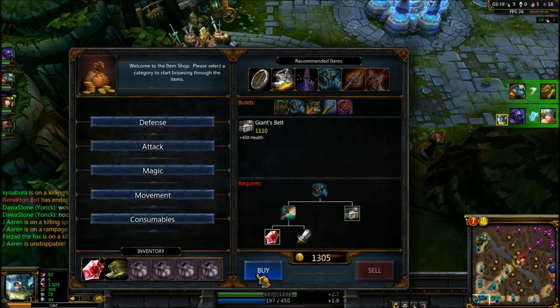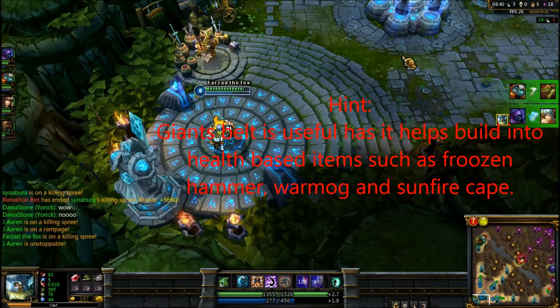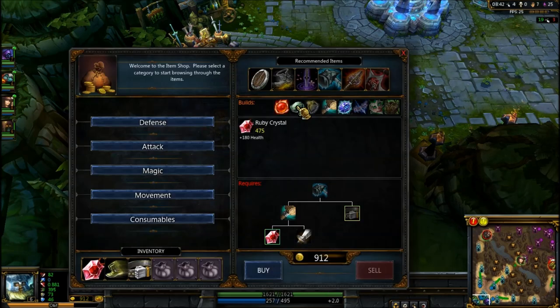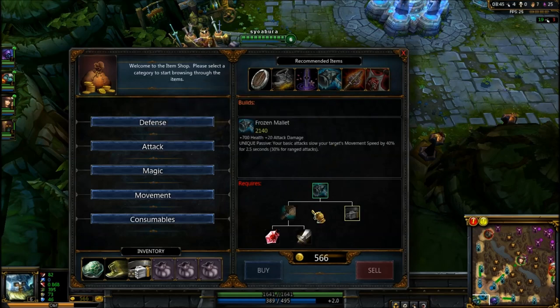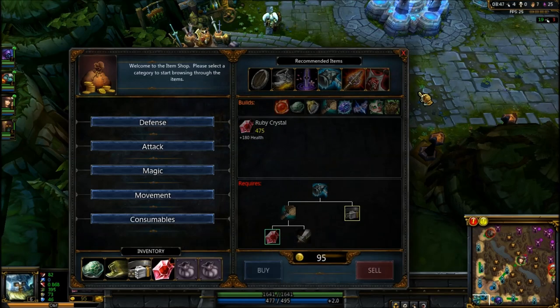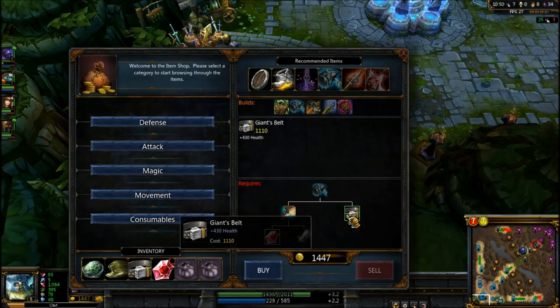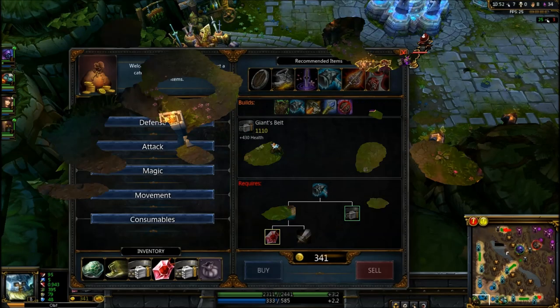Then we get a Giant's Belt, which gives more life and is pretty useful. Carry on building gold with the Heart of Gold for the GP/5, buy another ruby crystal, and continue this until you start building Warmog's.